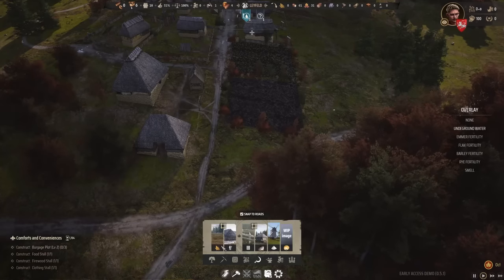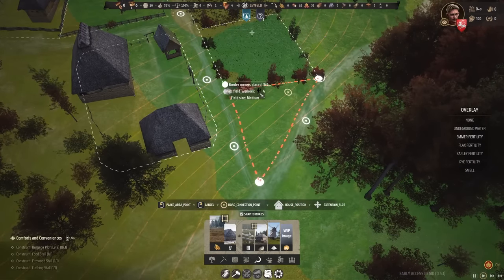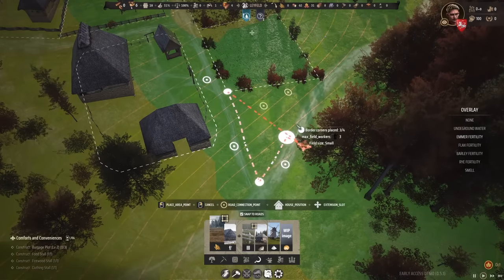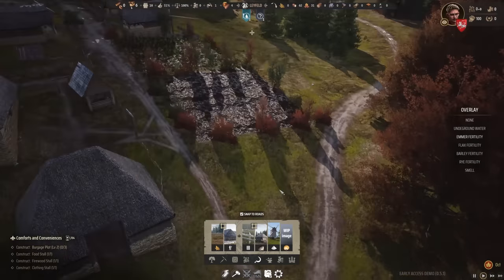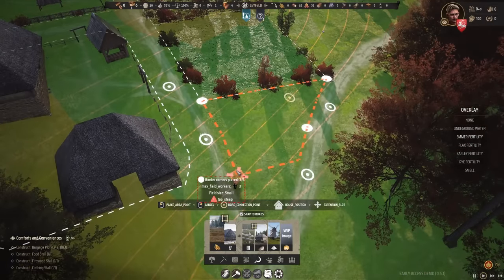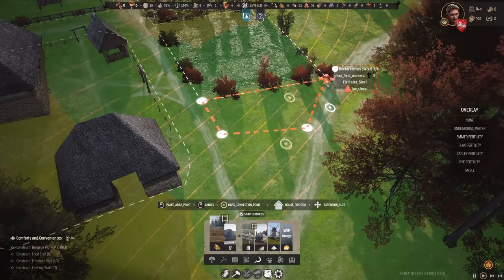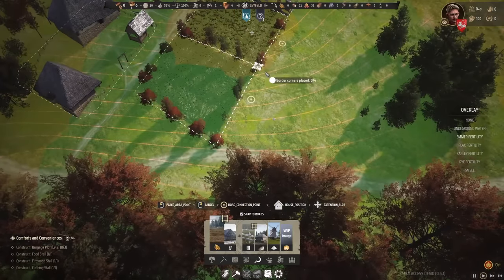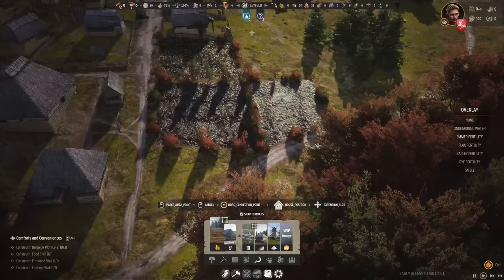It's a bit late but let's try to have another field — we have this corner area here. You need four points but we only have three here, and it's too steep. Field work is not possible here — too steep. Perhaps we can make it less steep, but still too steep. There's no field possible here, but I can do it behind it as it's still a high-fertility area.